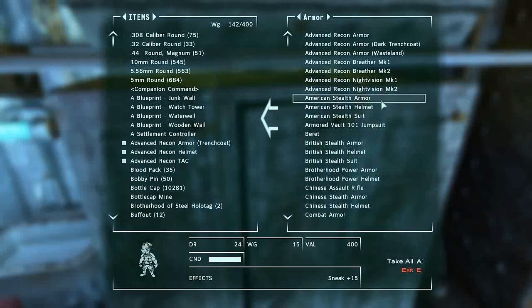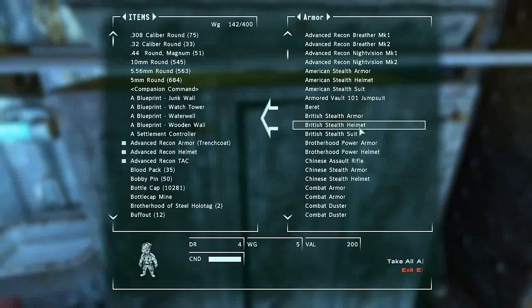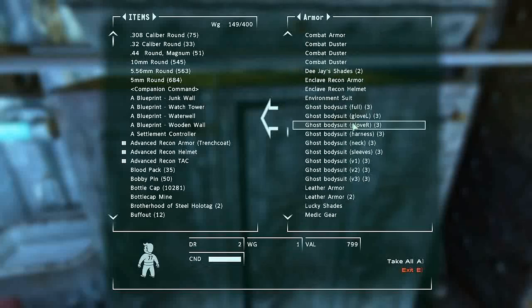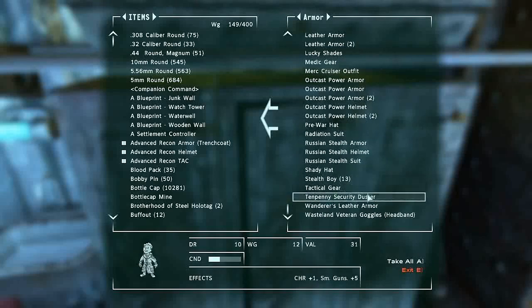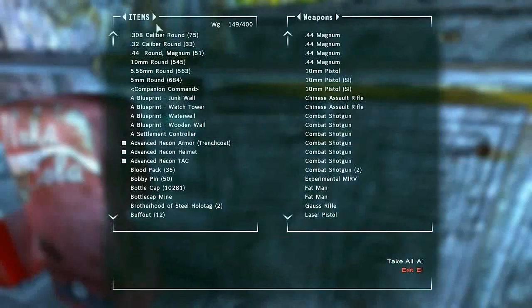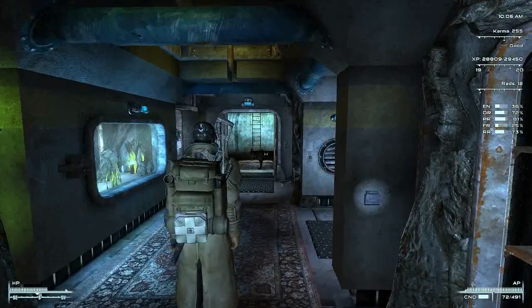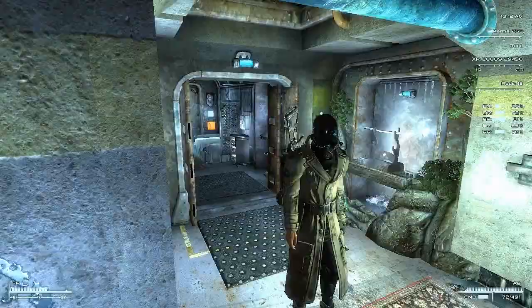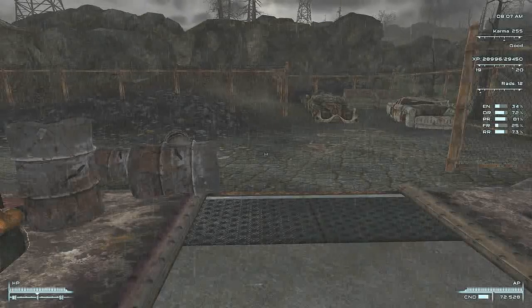I'm just thinking what other armour could I put on display. What's a Chinese assault rifle doing in there? You shouldn't be in there. The rest of you should be though, I think. Right then folks, that is it from me for now. We have two things left to do in this chapter: we've still got to do the great bobblehead quest and get all the bobbleheads that I want, and I've also decided I'm going to tackle The Pitt. So we are going to enter The Pitt very soon. I hope you're enjoying Fallout 3.